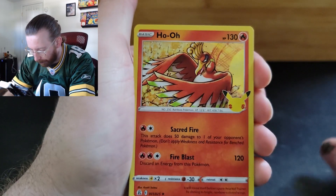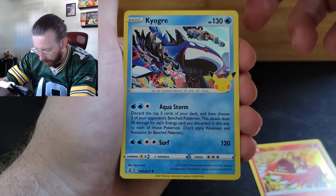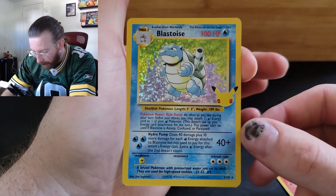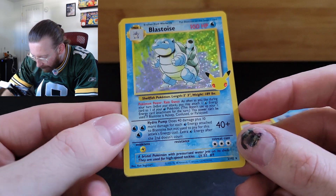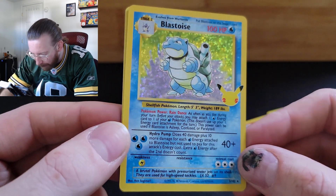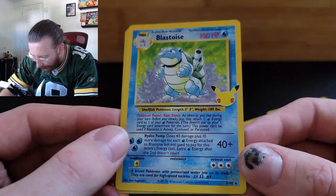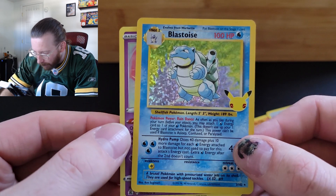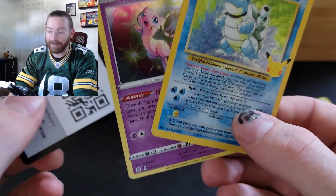There we go — the Ho-Oh, holographic, good looking card. Kyogre. We're actually getting a lot of non-dupes here, which is really... Yes! Blastoise holographic! Right off the bat, the third pack. Blastoise was my boy. Look at that little ripple of holographic that happens in there. That is awesome. Looks great. And a Mew. That's a good pack for me — those two cards are two cards that I really, really like the look of, that I really wanted to get.